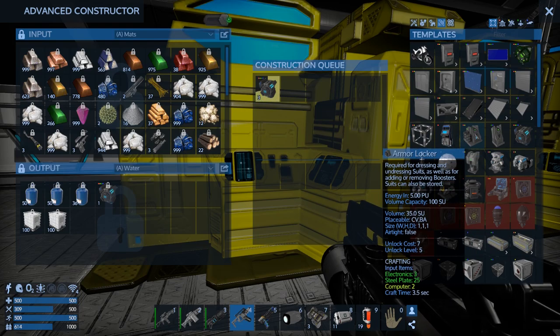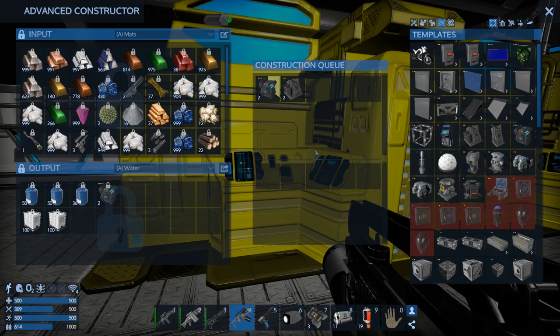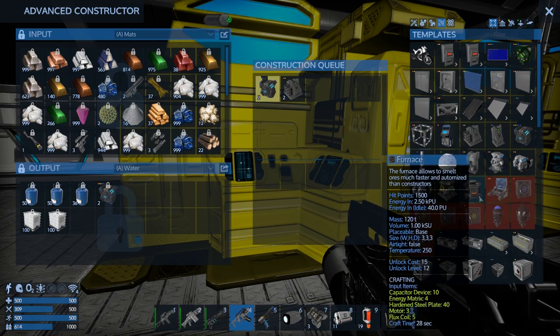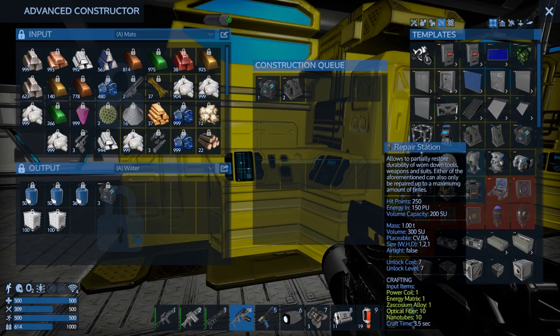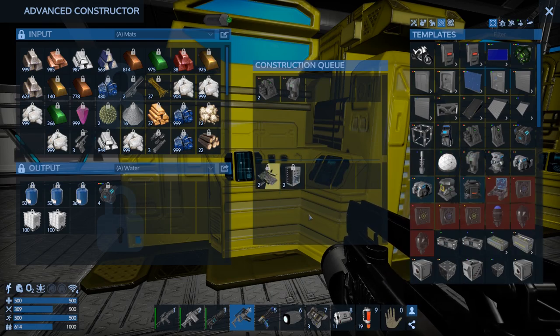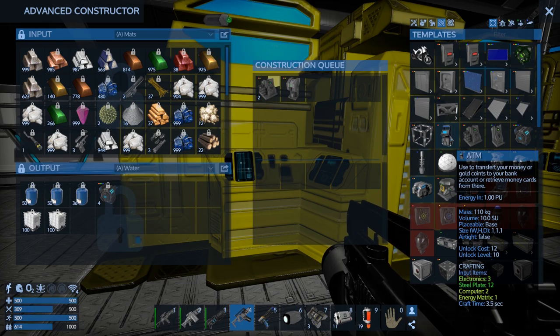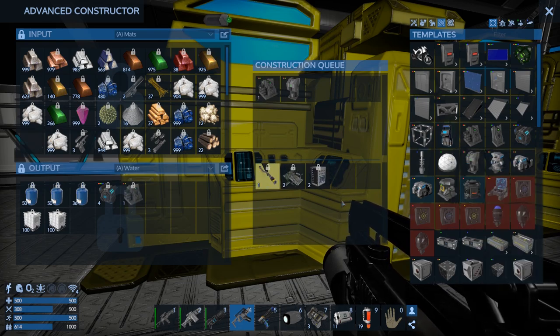We've got no armor lockers at all - we'll get some more lockers. We can't put any furnaces or deconstructors, we don't need any advanced - we've got a ton. I think we need at least a repair station. I don't think we have one of those. Can that go on a CV? No, okay.